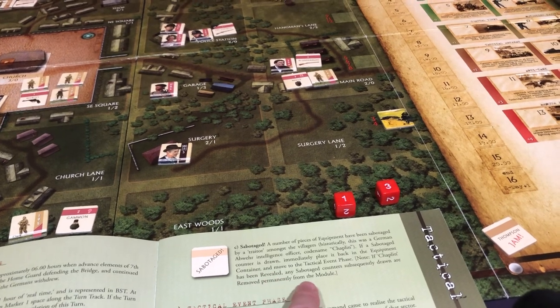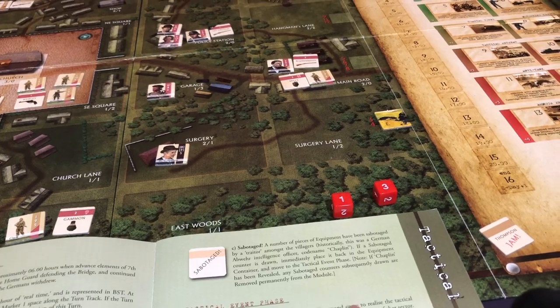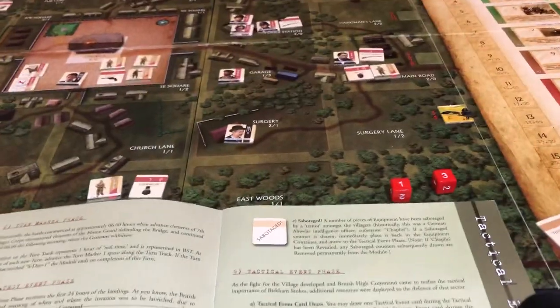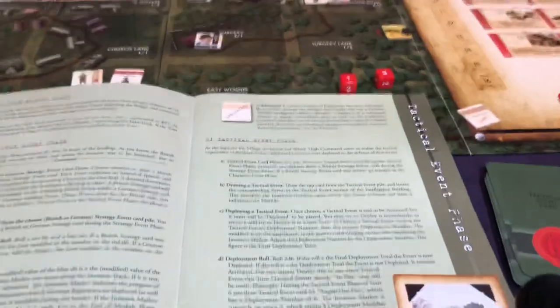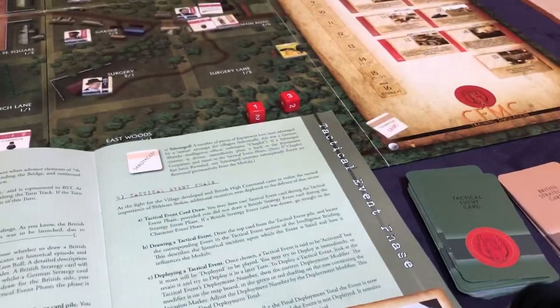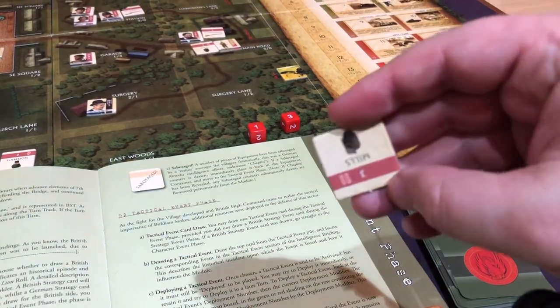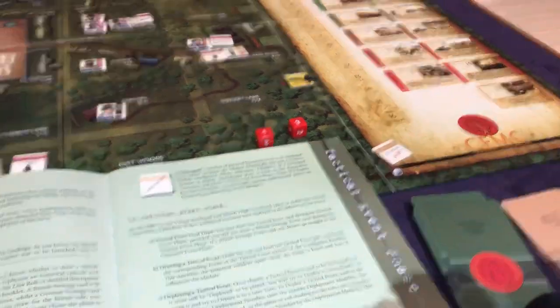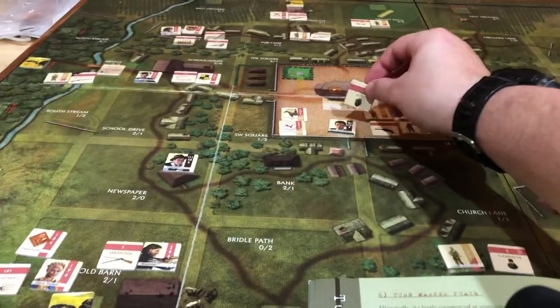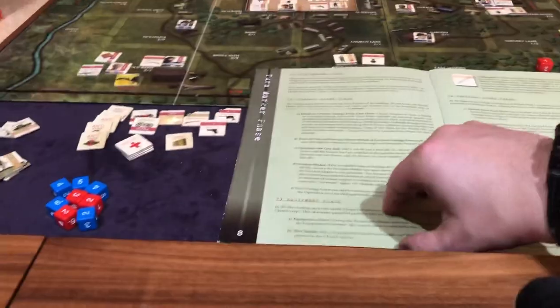Note — if the chaplain has been revealed, all the sabotage counters drawn are permanently removed from the module. So that's part of our risk. You saw I drew a jam token, which they're not always good. So let's draw one and hope we finally get a good one. And we got a grenade, which isn't the most exciting thing in the world. We'll put the grenade down and let's go back.